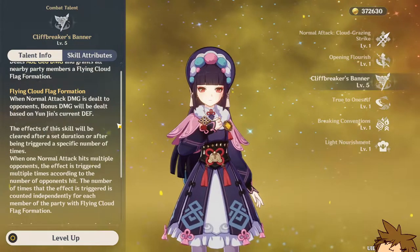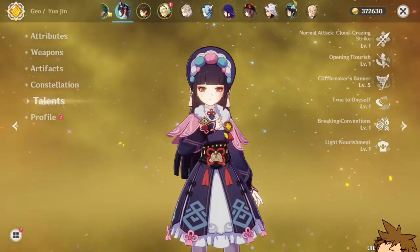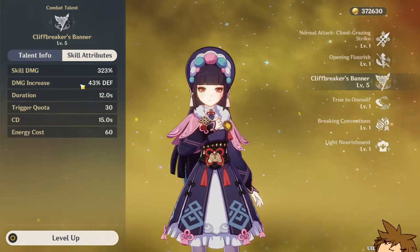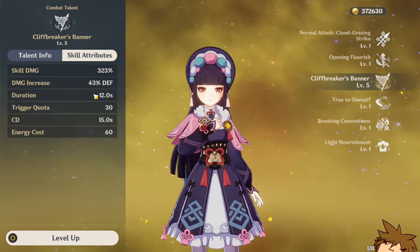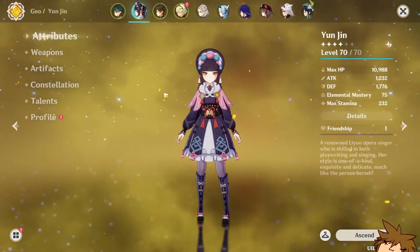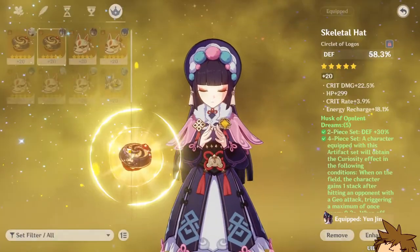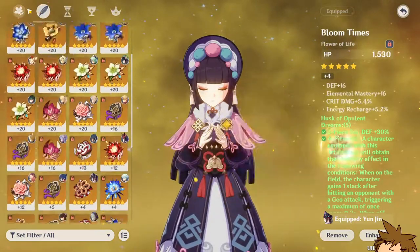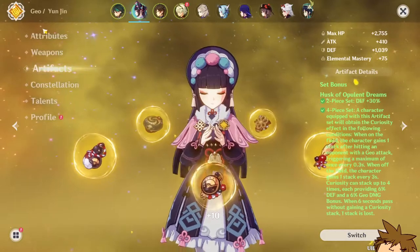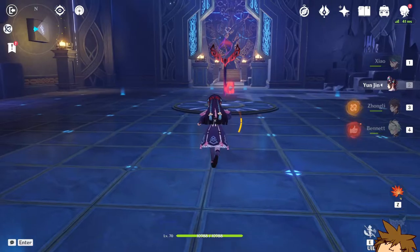Her whole ultimate burst increases the damage of the character it's applied to — the bonus damage is based on her defense. That's why we have the Opulent set on her, as well as increased defense generally. All my artifacts have defense percentage on them. You can pause to see them here — it's not a really good set, not fully built, but we're just gonna try her for now. Yunjin time.